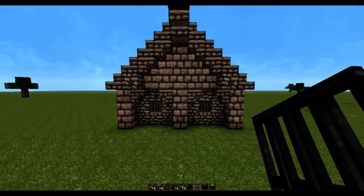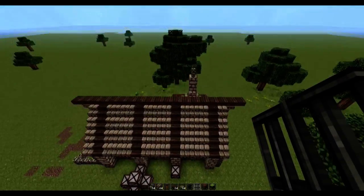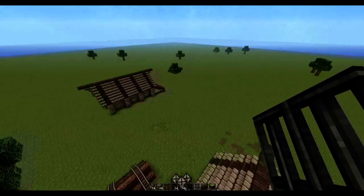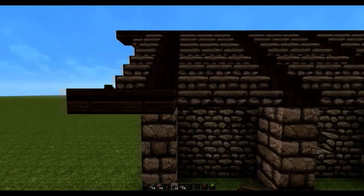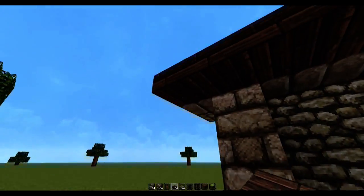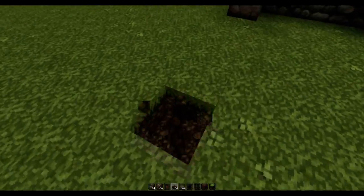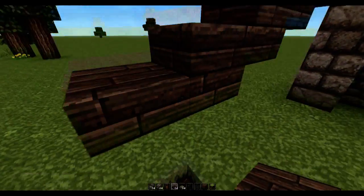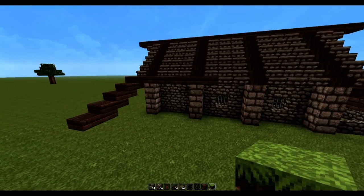We might also add a window over here — we're not going to add a window there because that looks already quite dodgy. We're just going to build the second porch using some spruce wood slab — place seven blocks and bring this down until it's one block off the ground, then bring it all the way across until it meets up over here.